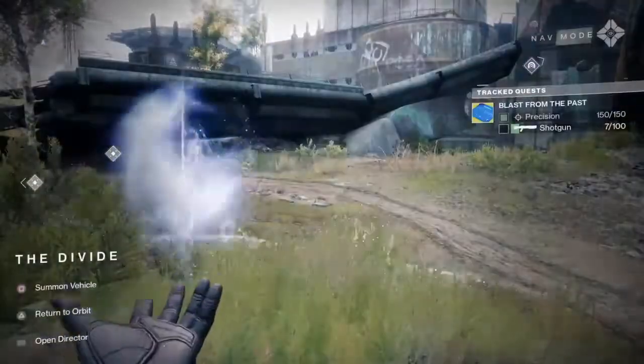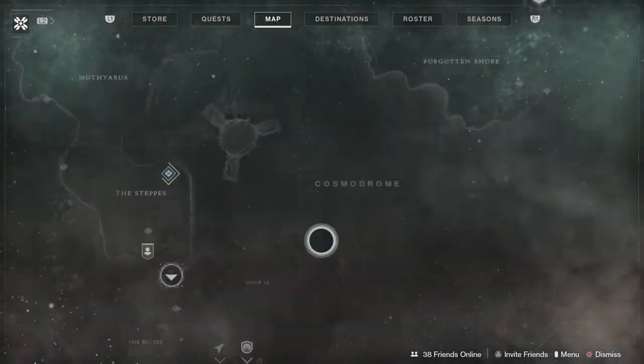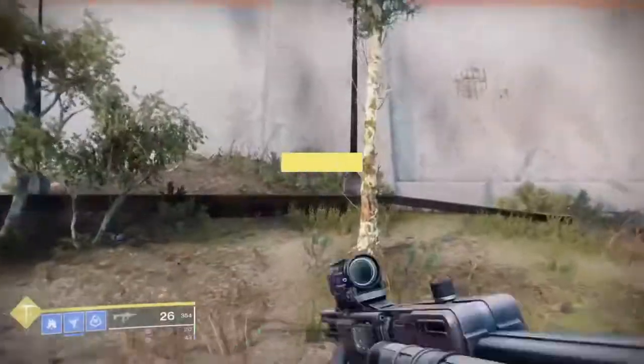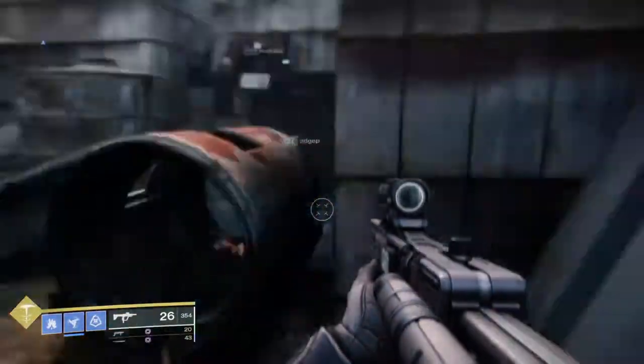First, come to the divide at this location of the map. Once you are there, you jump onto this light post. Then once you've jumped on, turn around and jump to the wall.